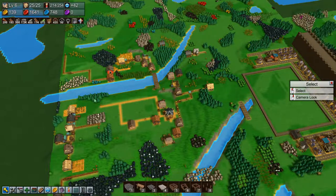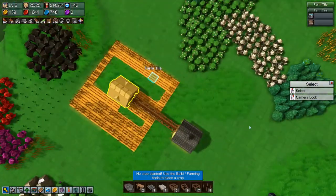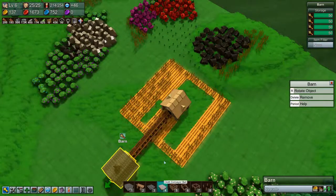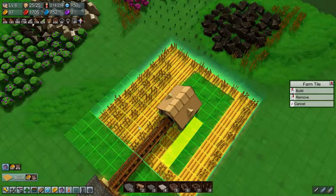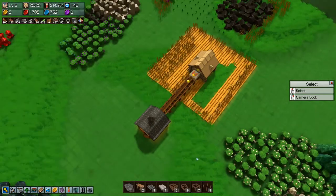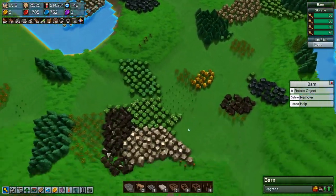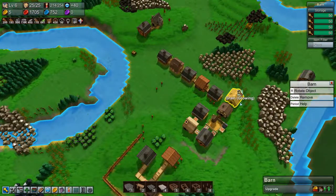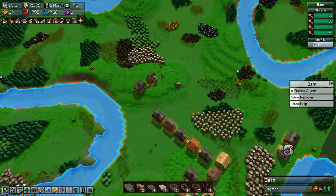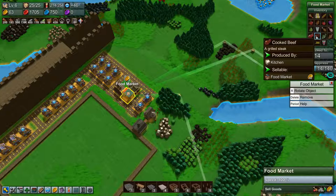We'll have pastures over here, or maybe even over on the other side, and then we'll have mines over in this direction somewhere. Let's see — has this gotten to producing yet? It has, it's full! The barn is full. So let's just finish up some farm tiles here and plant when we can. We need to put down a grabber there. We really need to upgrade the barn as well but we'll do that later. Grain we need to turn into flour and then into bread.